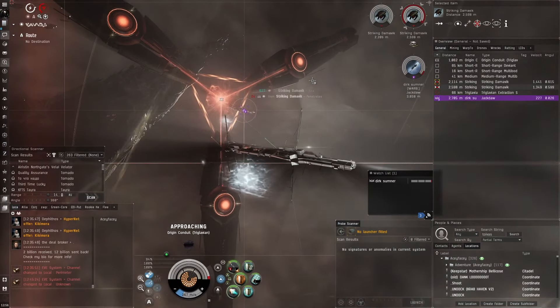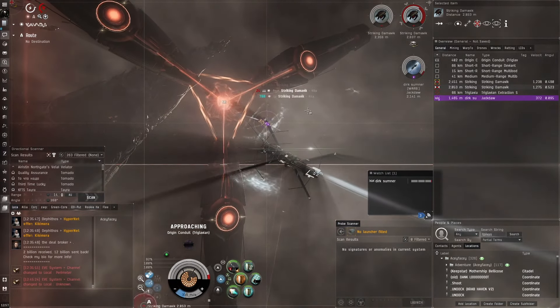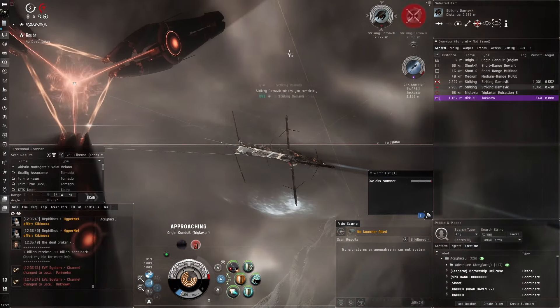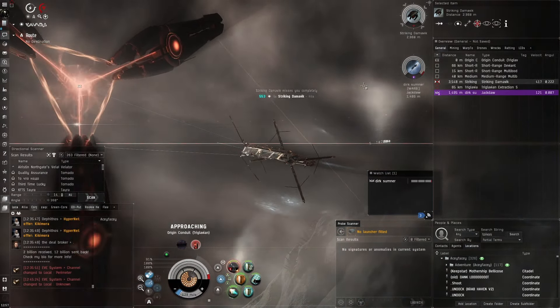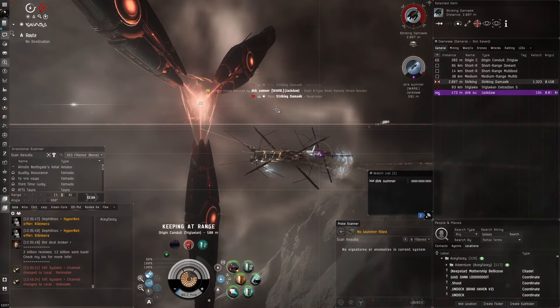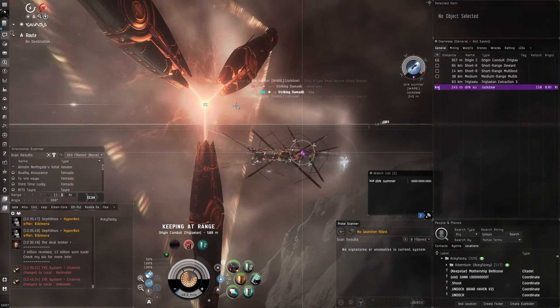T4 destroyers give on average 60 million ISK — better than a lot of nullsec ratting, and they're finishing sites quickly. Aceface and his buddy are smashing through T3s with Kikimoras tearing through them. Zach hasn't considered the Kikimora much but acknowledges there must be a lot of DPS.